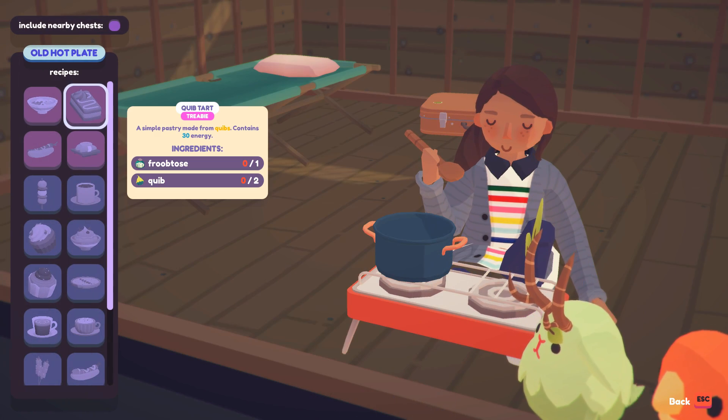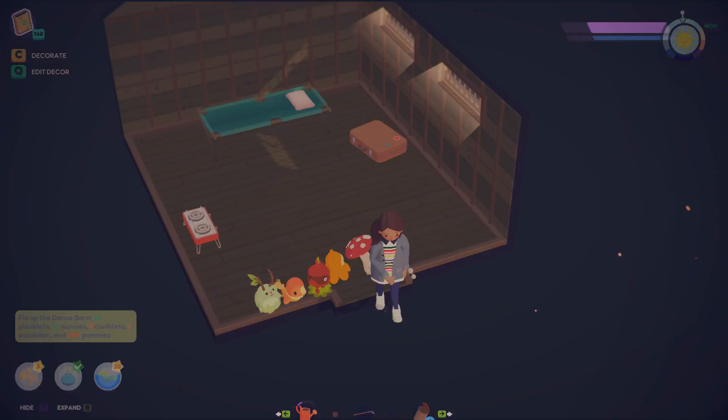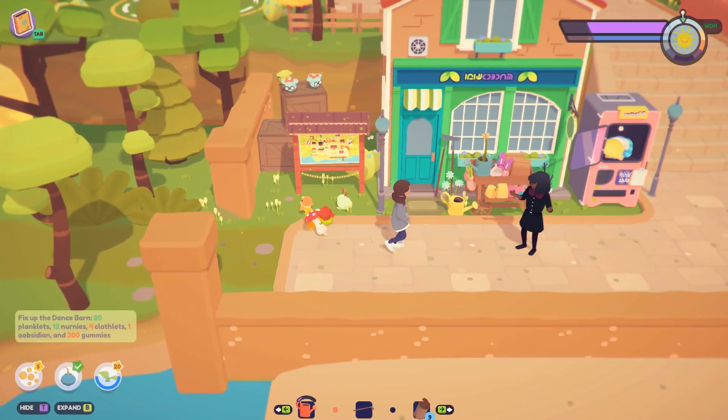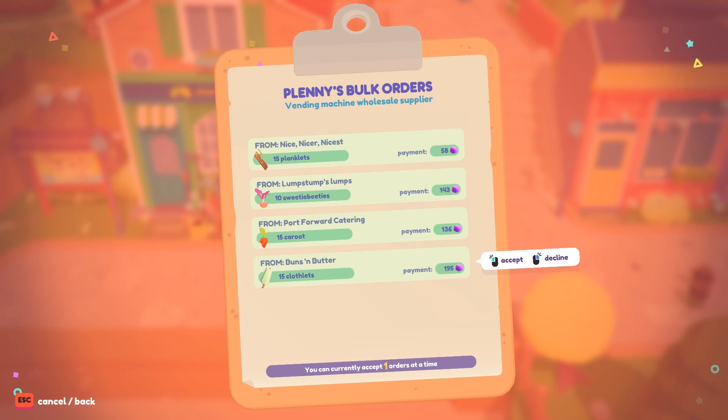I need frubos and quibs — oh, I don't have any quibs. This is why I really need to get myself some sort of chest to put more things in. I would just dump the food in there, because look at Plenty's orders — they're ridiculous.